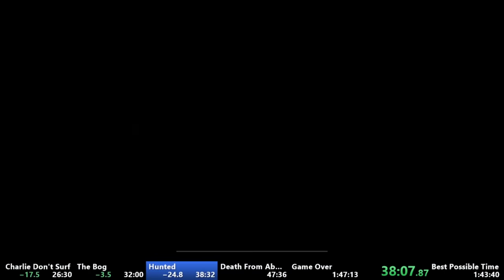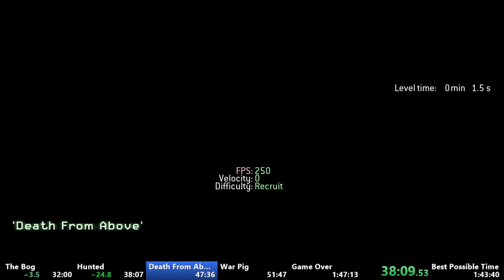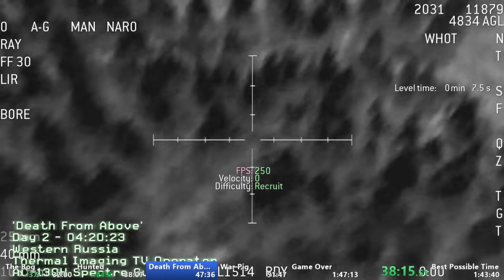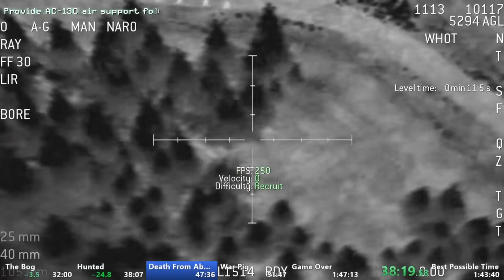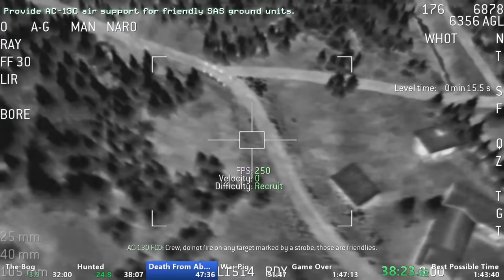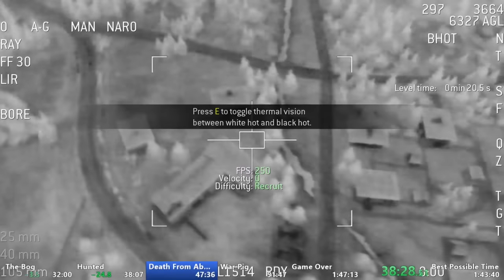The next mission, Death From Above, immediately begins where Hunted left off, but this time we play as a gunner on an AC-130 and our role is to protect Captain Price and his team as they make their way through the enemy controlled village. It's honestly just an RNG autoscroller and it sucks so much that it's completely skipped in the speedrun mod version of the game. But even though there's a lot of RNG involved there are some strats we can do here which save a significant amount of time.